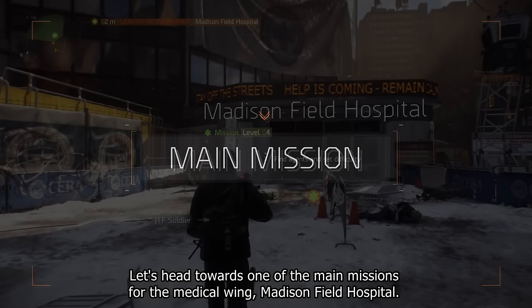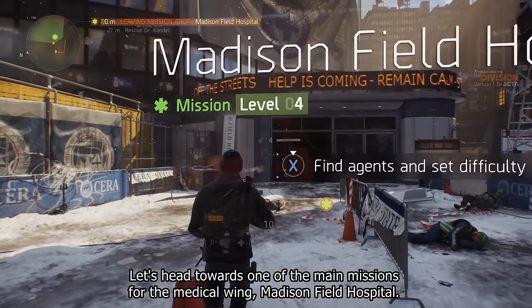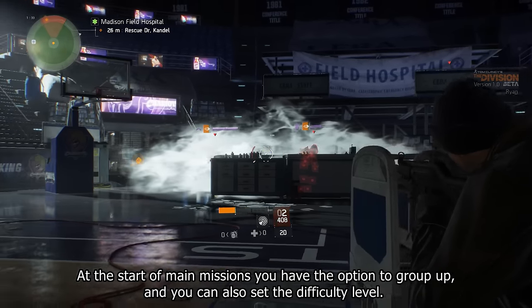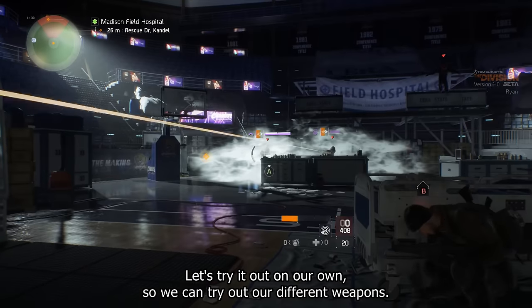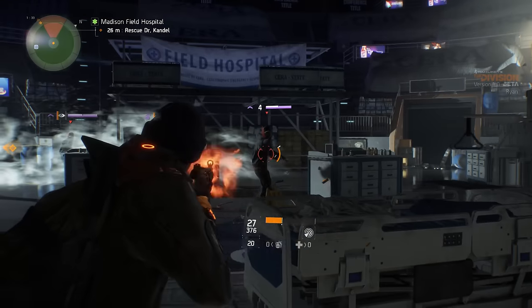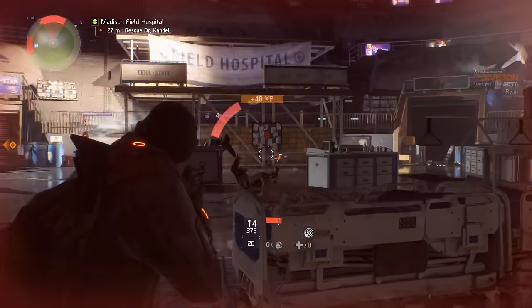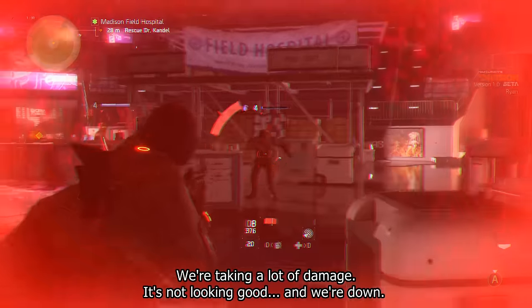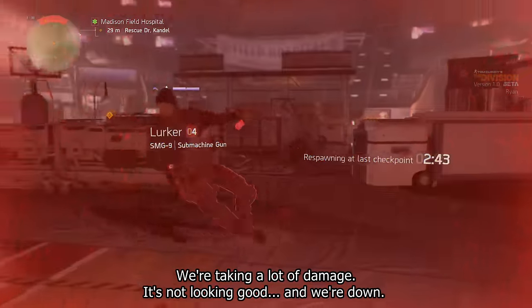Let's head towards one of the main missions for the medical wing: Madison Field Hospital. At the start of main missions, you have the option to group up, and you can also set the difficulty level. Let's try it out on our own so we can try out our different weapons. Additional hostiles detected — we're taking a lot of damage, it's not looking good, and we're down.